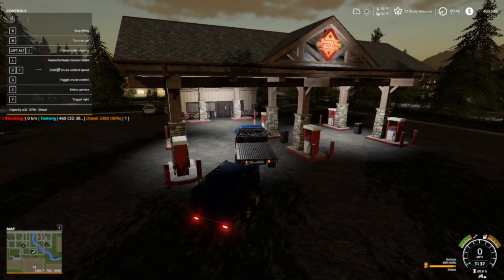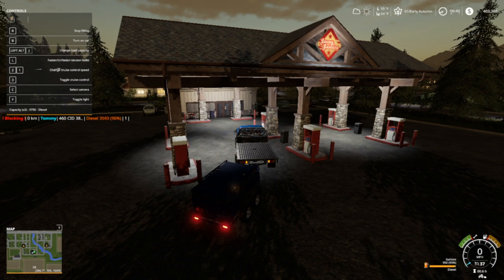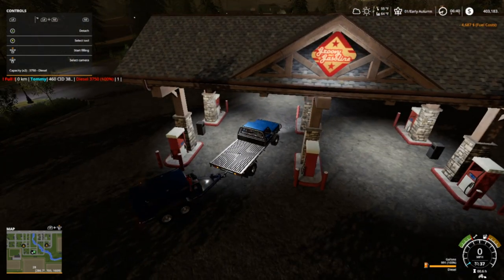Alright, I figured while we were up here waiting on John to open at 7, I'll go ahead and put some fuel in the trailer. I don't know why it says I'm blocking. We're almost full — 3,750 liters of diesel is what this thing holds. That's gonna be a whopping price tag folks. That and the combine. And we gotta get a cotton picker since cotton is almost ready too. That price tag is $4,687 folks.